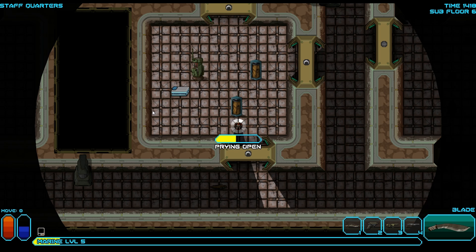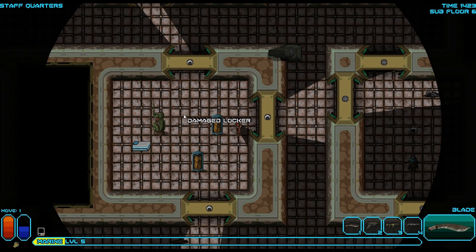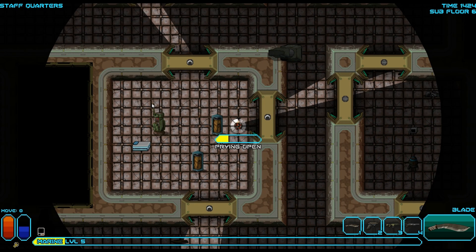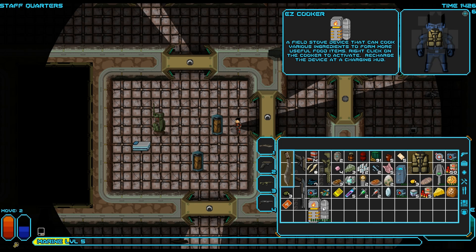Open this locker. What did we get? I can open all locks because I have a pass key. Pry this thing open. Easy cooker — so what is this? A field stove device that can cook various ingredients to form more useful food items. Right click on the cooker to activate and recharge at a hub.